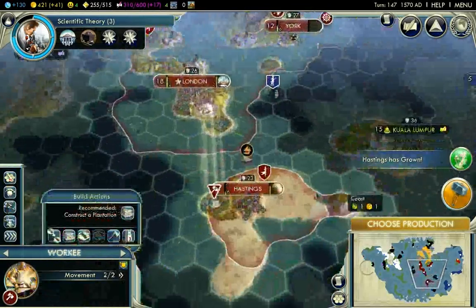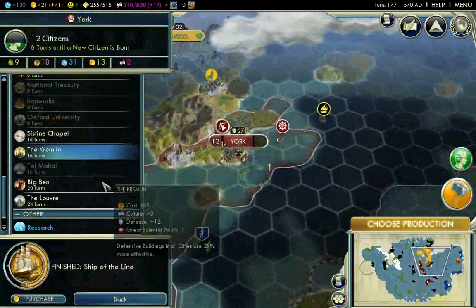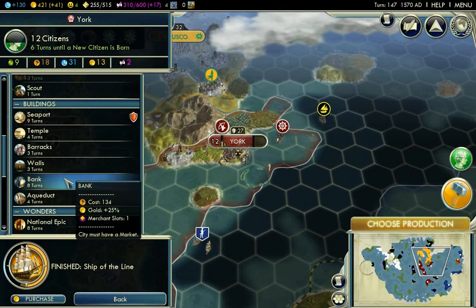I need to build the English ship line — I should start building that. Actually, don't build that other stuff. A seaport is pretty important, and a bank also.